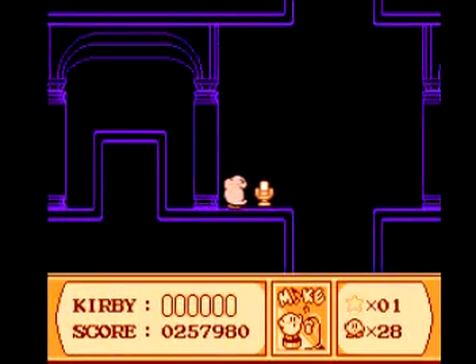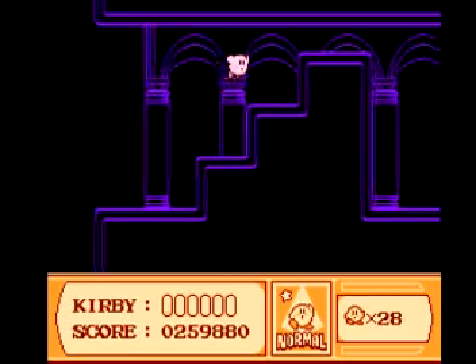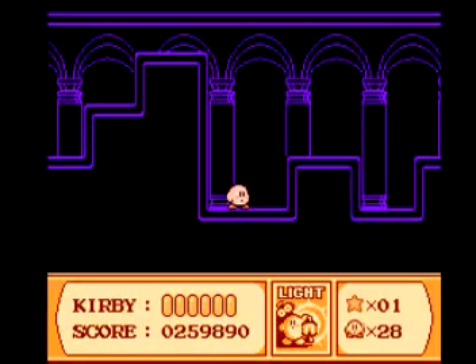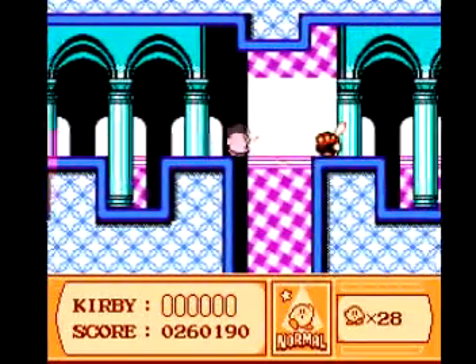And you're actually pretty much halfway through the level already. So you just continue on. And if you want to, you can light up the room. There is a light ability, so I'm going to use it. With the light ability, it will show you where the secret door is as well.